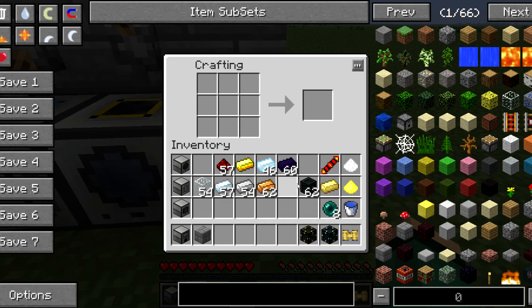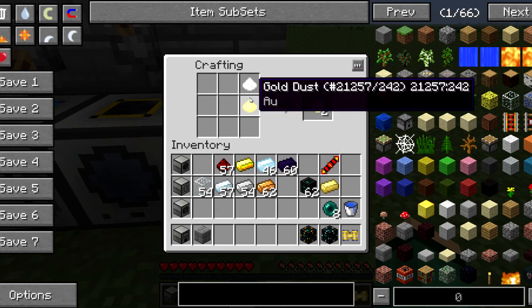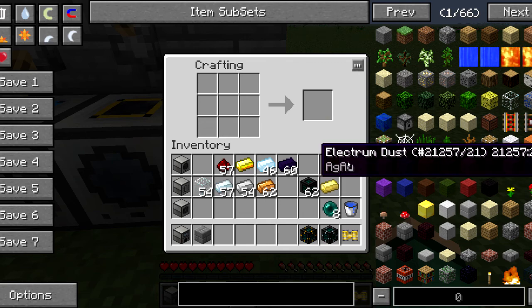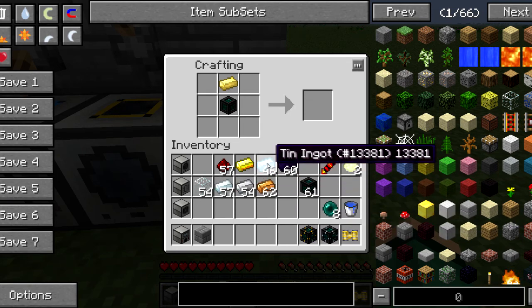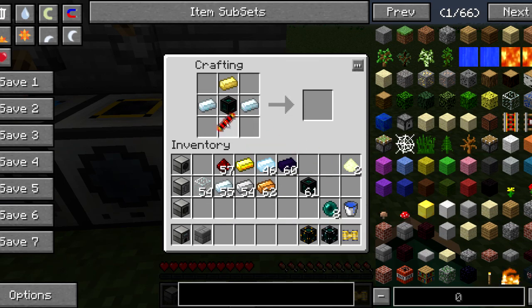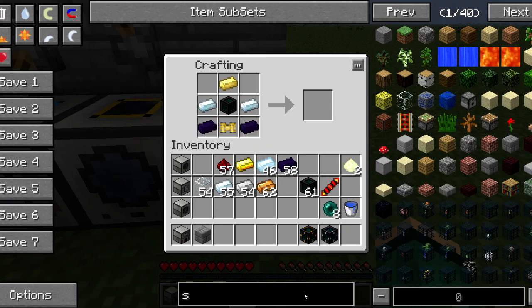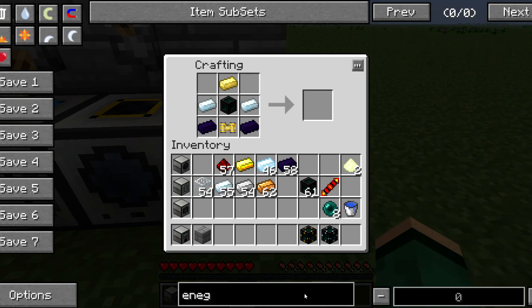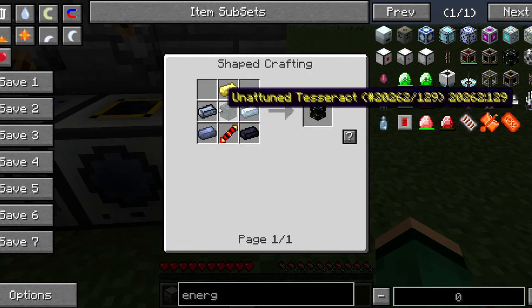The last recipe is the energy tesseract. It requires an unattuned tesseract, an electrum ingot — crafted by combining silver dust and gold dust to get electrum dust, which makes electrum ingots — place the electrum ingot on top, the unattuned tesseract in the middle, silver on the sides, a redstone reception coil, and two lead on the bottom. For some reason it wasn't working for me, so let's troubleshoot.